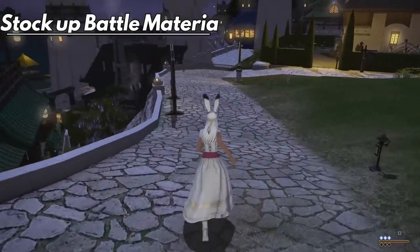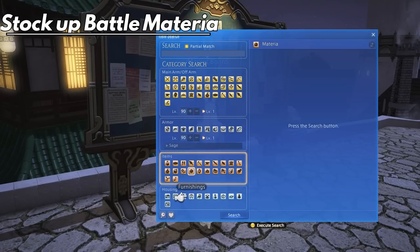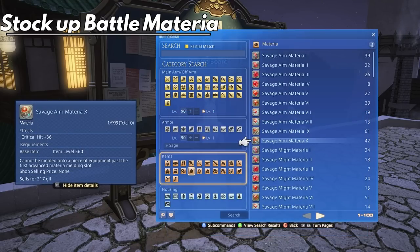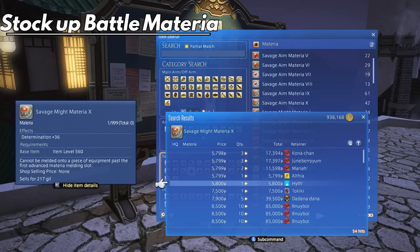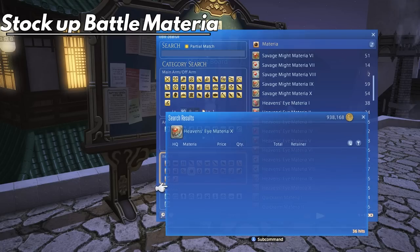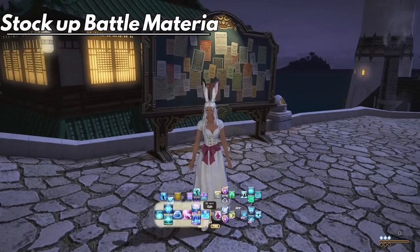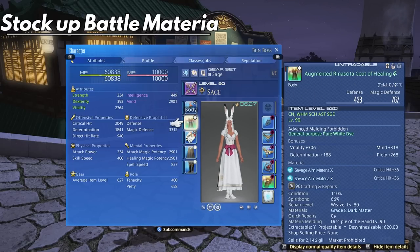You can be one of two players here. One, you can gather materia to sell, as we still see a pretty decent uptick in sales during this time since pentamelding can be very heartbreaking to the wallet. Or you can gather these yourself now so you don't have to be the purchaser later on. The best way to kill many birds with one stone is, as you know, hunt trains. You'll get tombstones for your Manderville relics step two, you'll get clusters for your battle materia for battlecrafted gear for 6.4, and you'll get depression from doing a ton of these to prepare. Just kidding, kind of. But this is the best method and it actually won't take as long as you think. A hunt train a day will keep the lack of procrastination away.